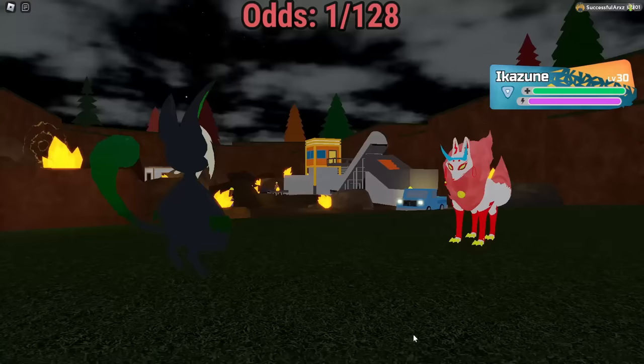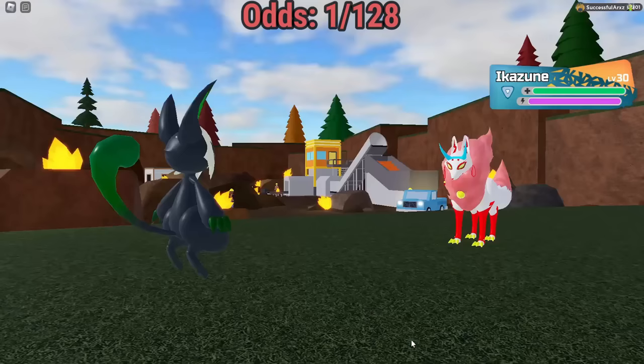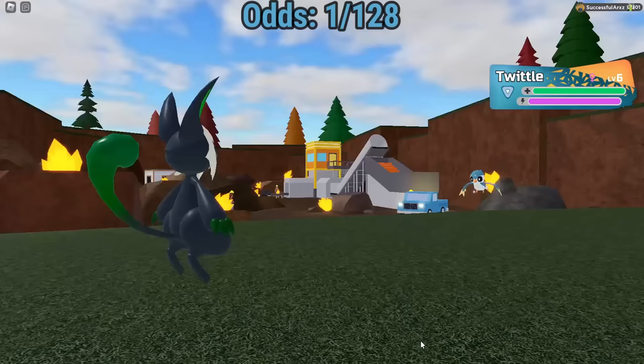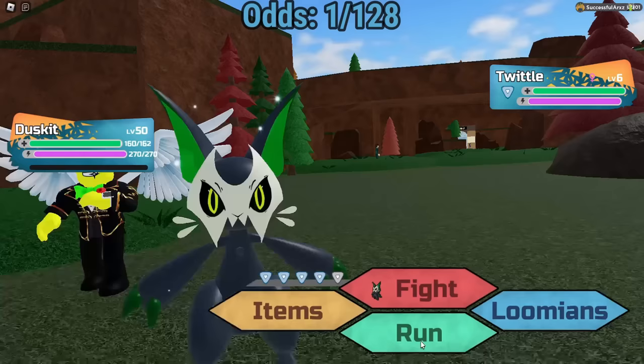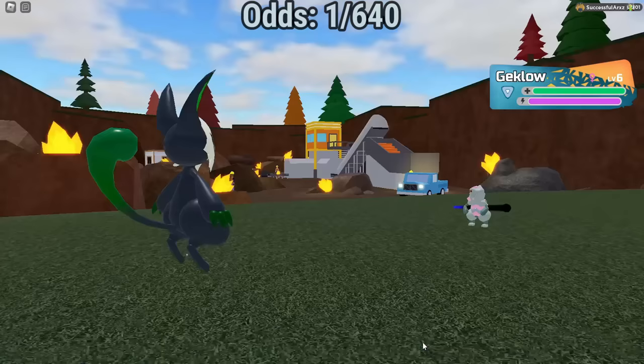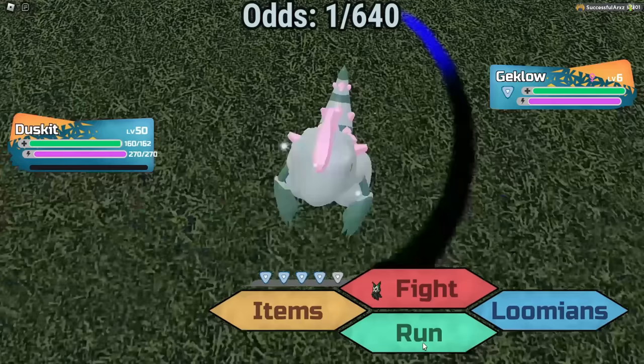Ikizune, hello, nice to see ya. Another Ikizune — one of these days I'll see you as a gamma Ikizune. Alpha Twiddle — eh, it's an eh fine. Got the prediction again — gamma Get Glow! That's two for two on predictions.